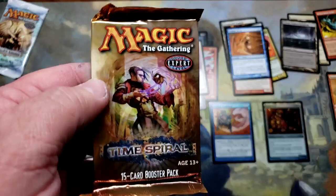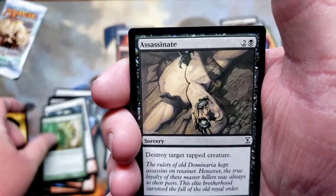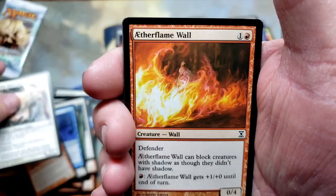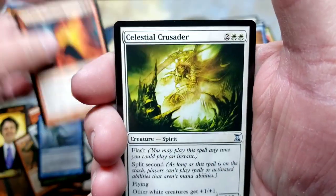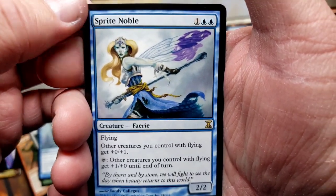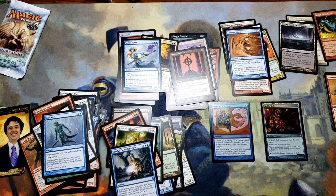I have coming in the mail right now the Future Sight fat pack and the Planar Chaos fat pack, and I hope I get those in time for Time Spiral Remastered's release. Either way, those will be coming on Fat Pack Friday. Spell Snare, Shell Dweller, Bewilder, Volcanic Awakening, Celestial Crusader, Careful Consideration, Sprite Noble, and a Tormod's Crypt — we like those! That's a good hit right there.